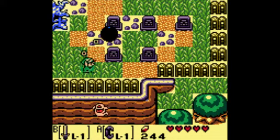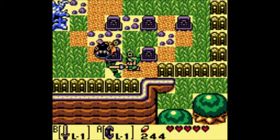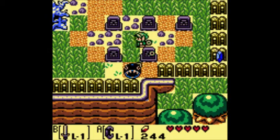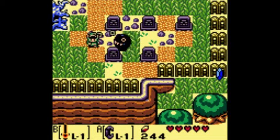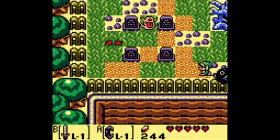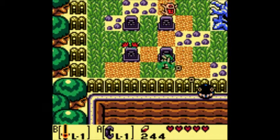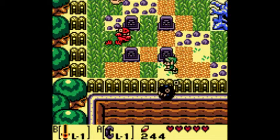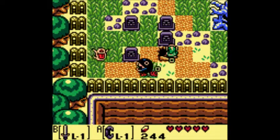Once you're in the graveyard, you want to head down a screen and then left a screen. There are some new enemies here called guineas - these are ghost enemies that have been in most Zelda games, if you remember them from Minish Cap. There are also zombies in the graveyard, and these will keep respawning. They're easy to kill - they only take one hit - but they are very annoying.